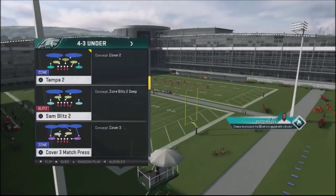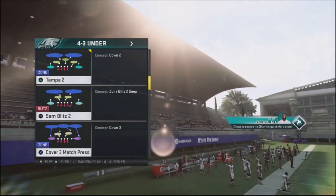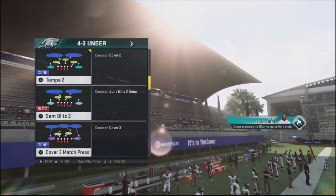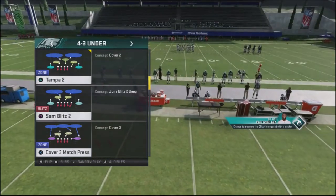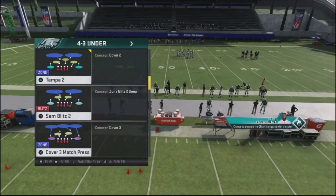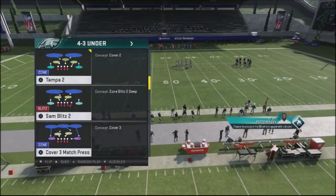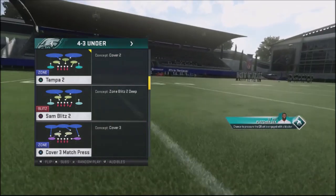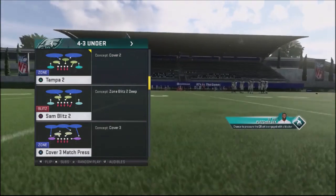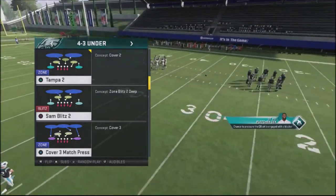It's a very fast setup, and you're going to be able to get edge pressure off the edge. You also get a B-gap pressure, and it's going to force your opponent to block six, sometimes seven, and actually go ahead and max protect and slide protect. If you're in a situation where he starts making adjustments, blocking extra players, that puts you in a position to leverage it against him for coverage, and you're going to be winning the game defensively.